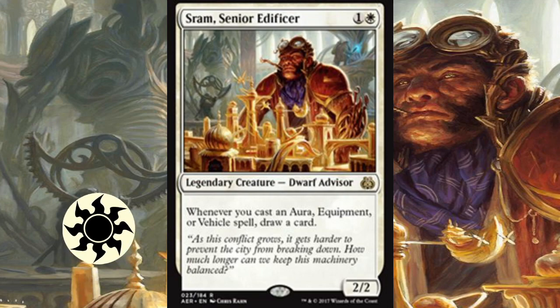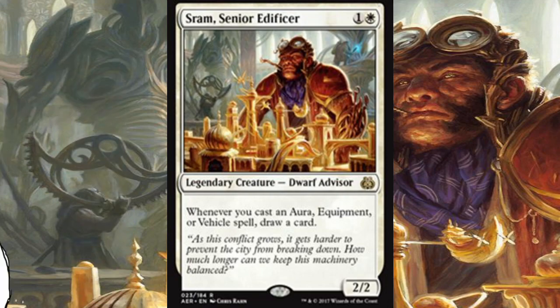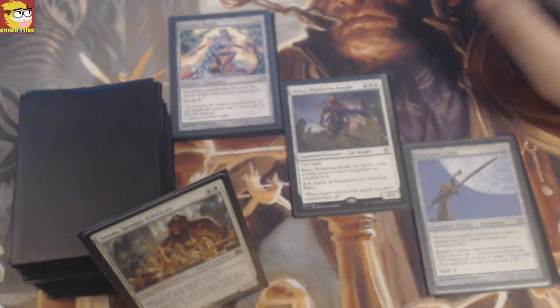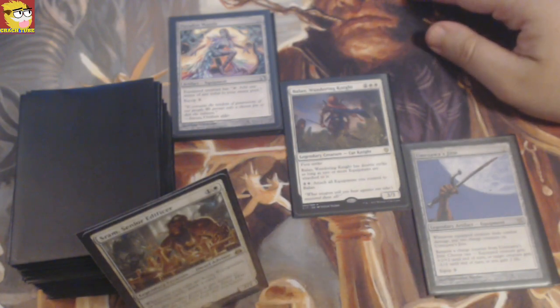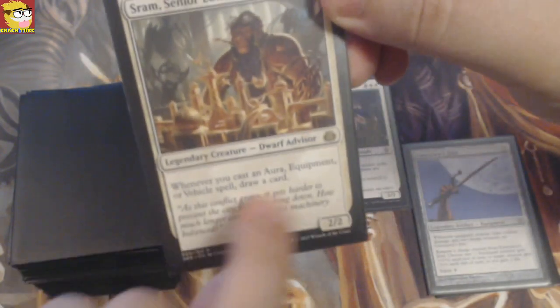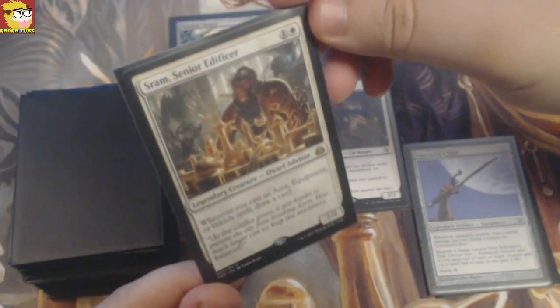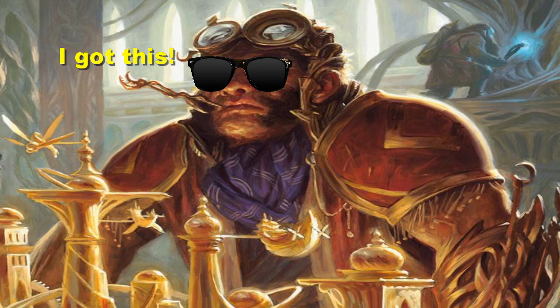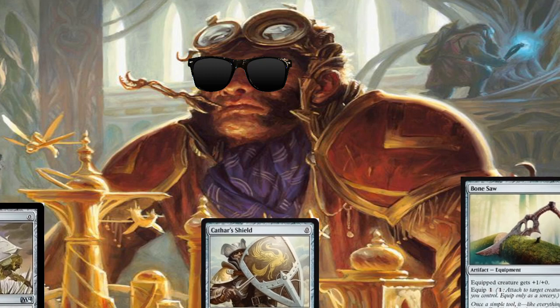He is a mono white 2/2. You would be like, mono white in commander? That can't be good. But what does he say? He's a dwarf advisor who says: whenever you cast an aura, equipment, or vehicle spell, draw a card. This is amazing. Trust me, the biggest problem of white is that you're missing card draw. Any commander who says draw a card is amazing, and this one is actually really easy. You would actually be surprised about how many equipment cards of zero mana cost exist.